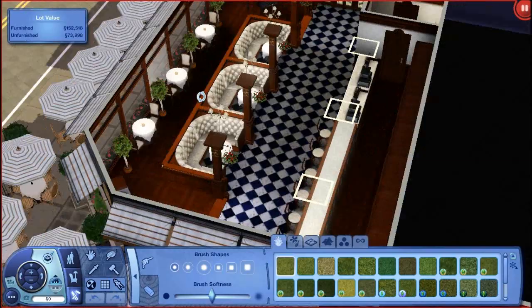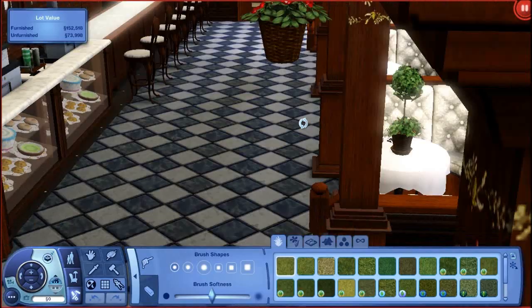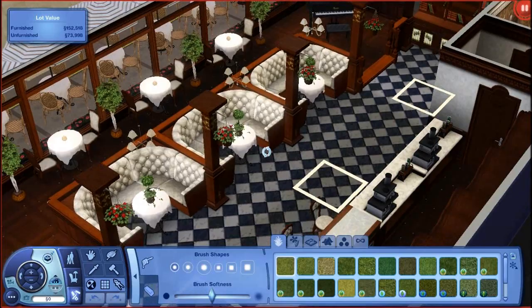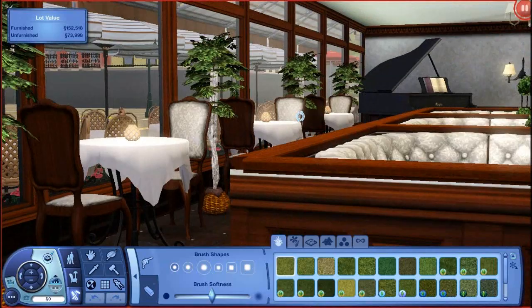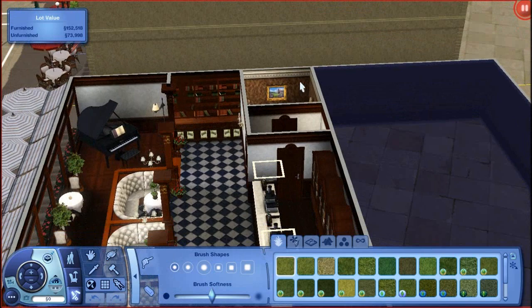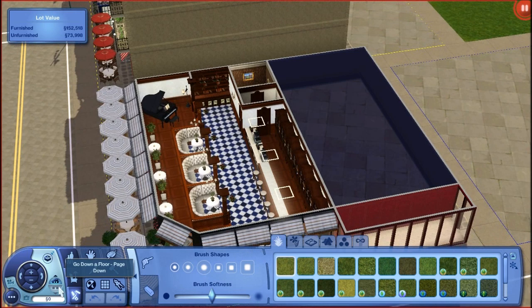We have the coffee counters that came with the university. This is pretty much a place where your sims can just relax and enjoy a cup of coffee or probably a date. It also kind of feels really high class with all the luxurious stuff. It also has a bathroom over there. The rest of the building is going to be just a shell, similar to what we have in Late Night where they're just blackened out.